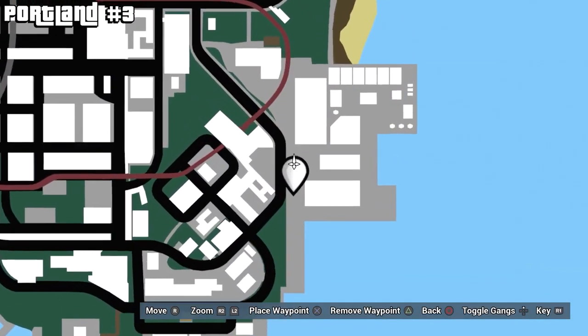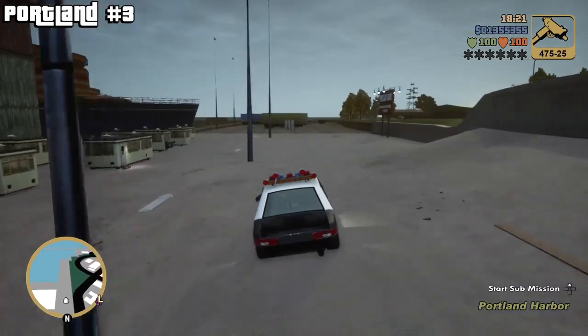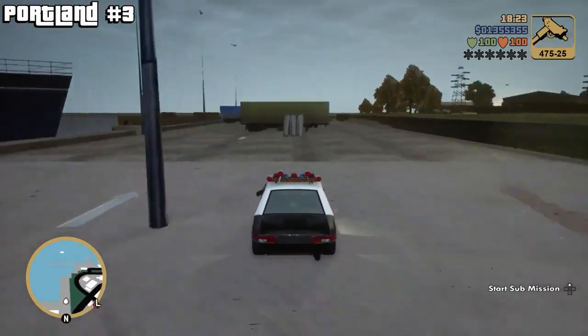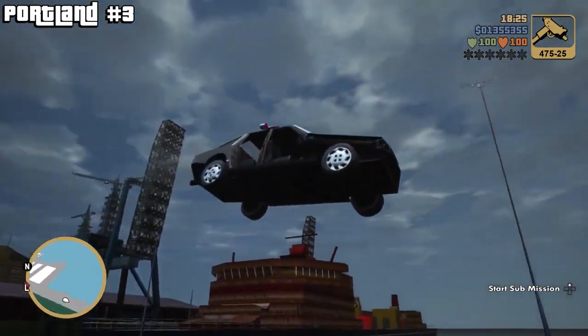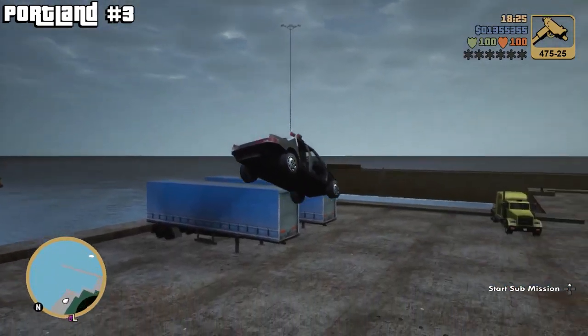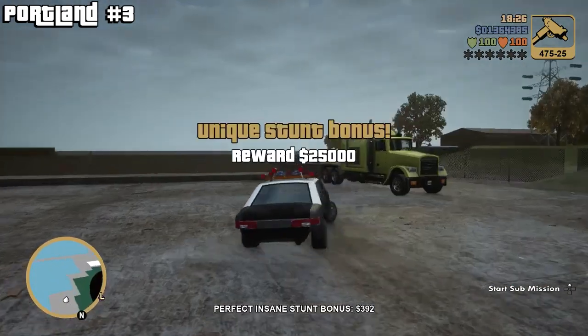Next up we're going to go over to the warehouse docks on the right side of Portland. If you come down this way, you're going to see a ramp with a few trailers. You have to clear the trailers for this one to register. I recommend using a cop car or a Banshee for a lot of these, and also make sure you're not going too fast so you don't go into the water on this one.